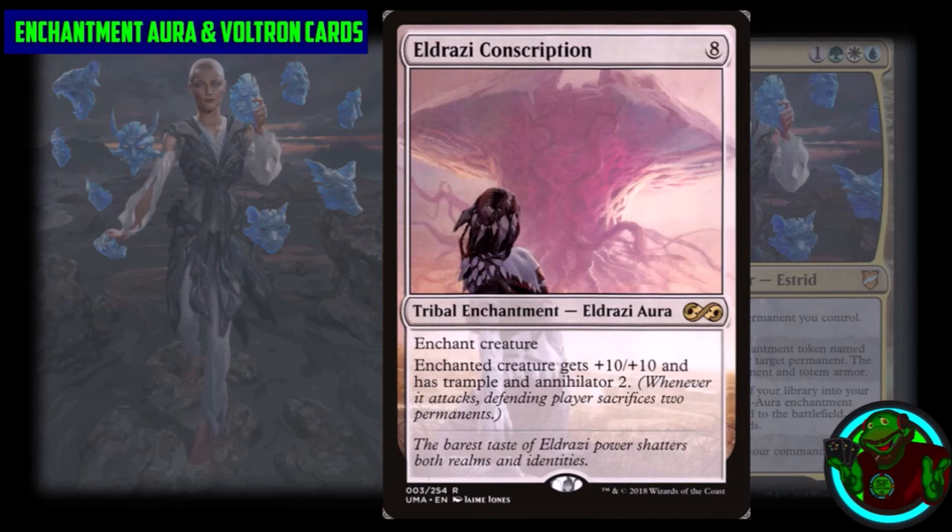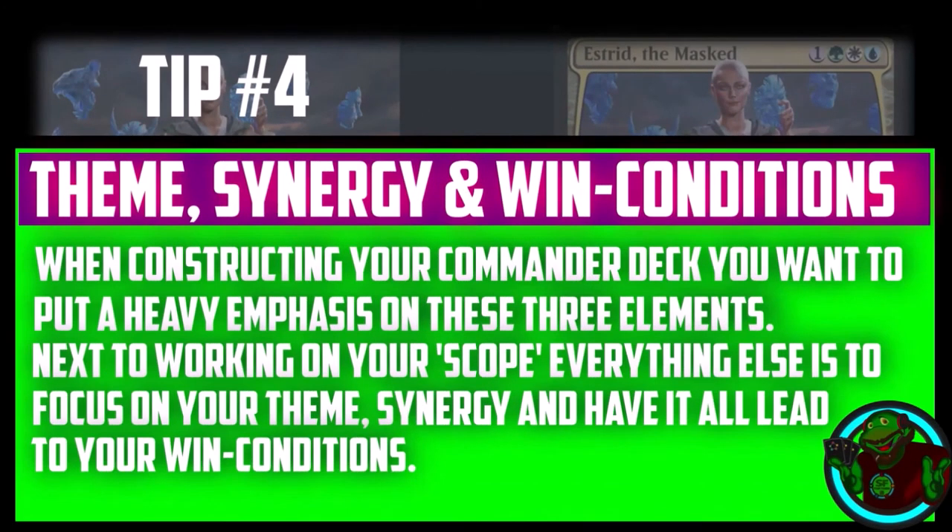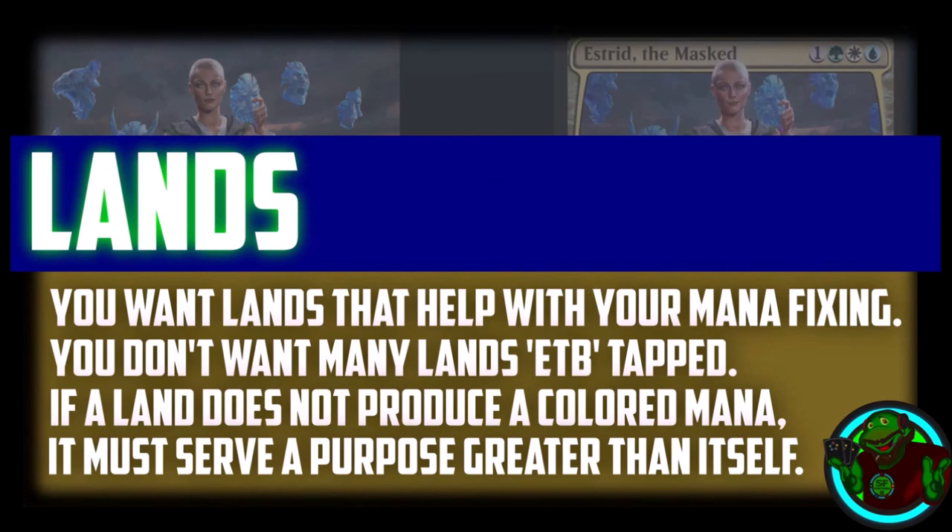Tip number four: theme, synergy, and win conditions. When constructing your Commander deck, put a heavy emphasis on these three elements alongside your scope. Everything else is to focus on your theme and synergy and have it all lead to your win conditions.